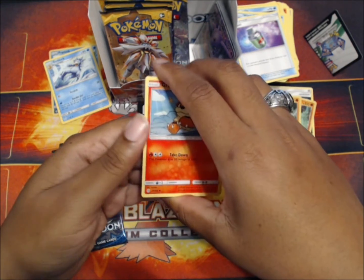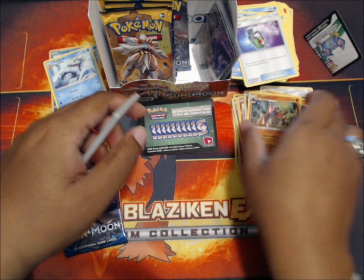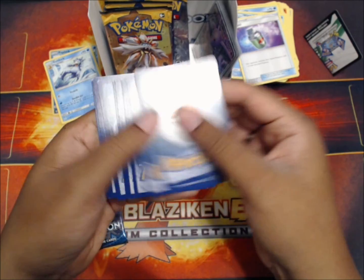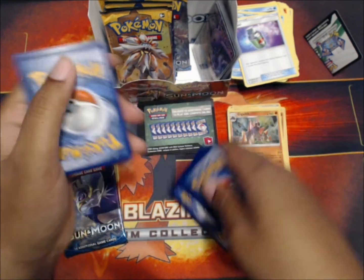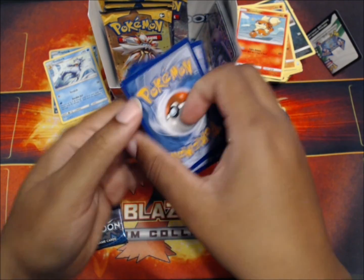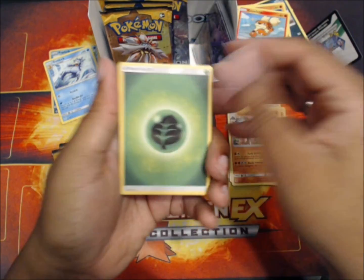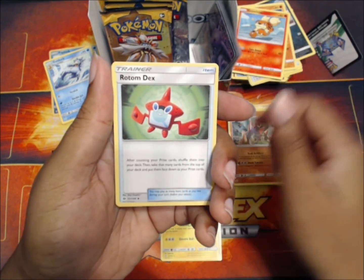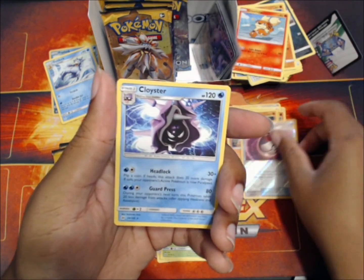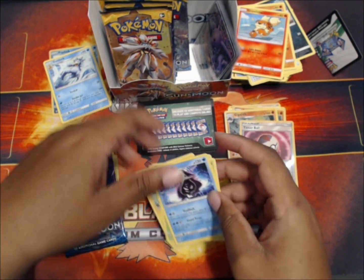Another Growlithe - Growlithes are showing up everywhere now. Leaf energy, Charge, Rotom Dex.